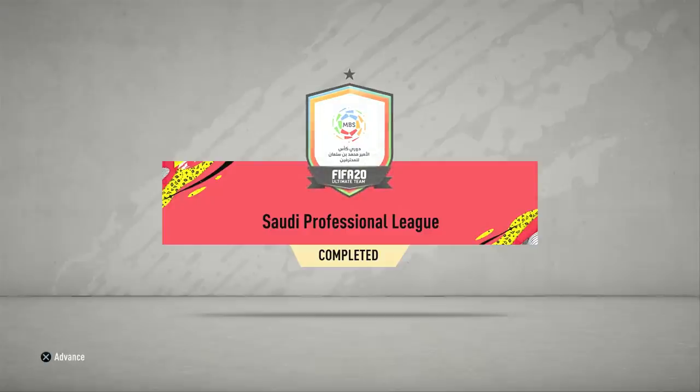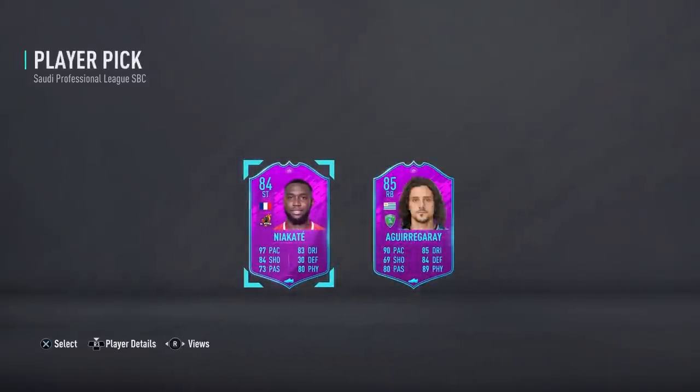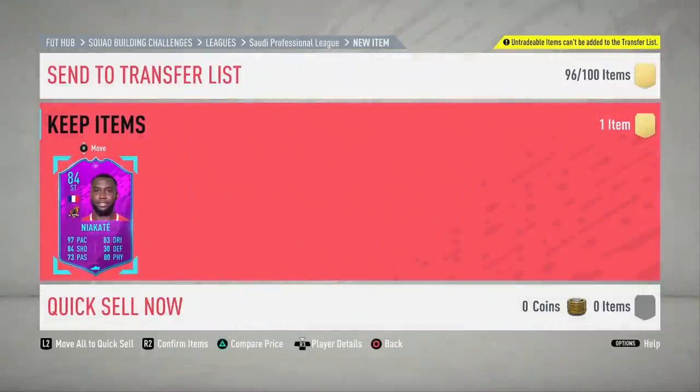Welcome back to another video — this is an 84-rated League SBC Niacate card review. This card looks pretty cool; it's got 97 pace, pretty good shooting stats, and also a 99 attribute which we'll talk about in a moment. This card is one of the rewards for completing the Saudi Pro League SBC.